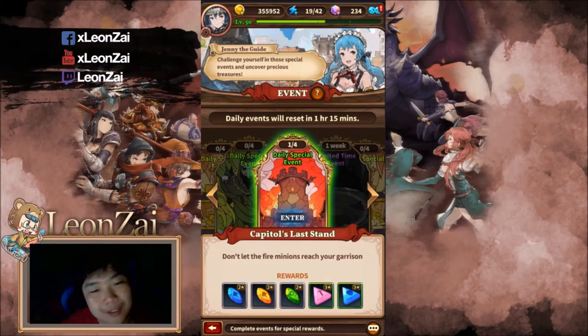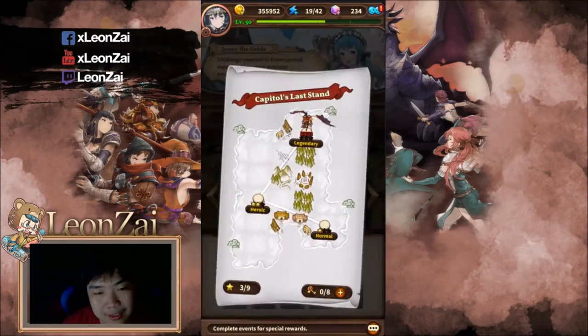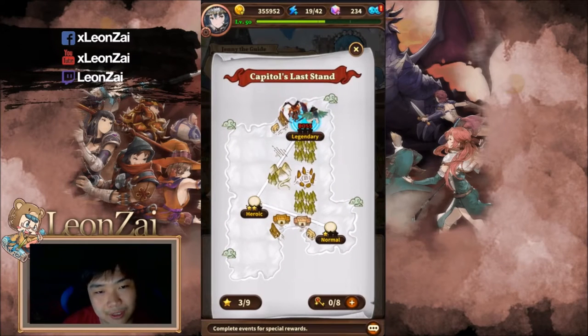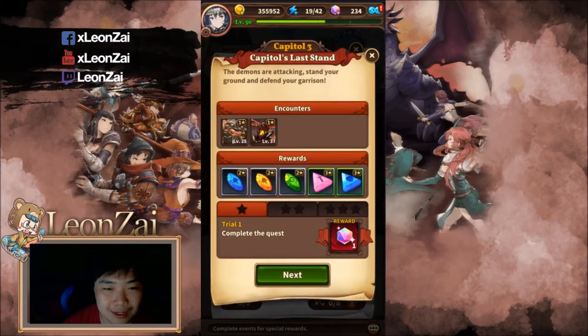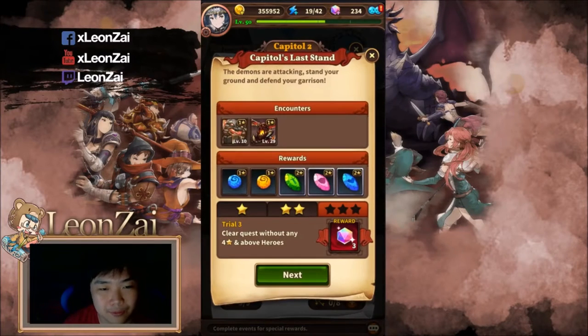There are events that happen every day that refresh. One of them is called the Capital's Last Stand. There are three different difficulties — normal gives you the Laozi one-star rune, and the last two give you two and three-star runes.